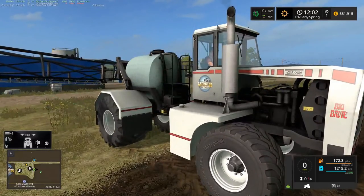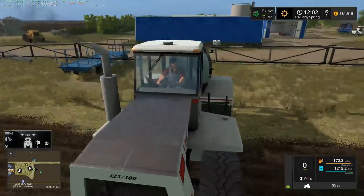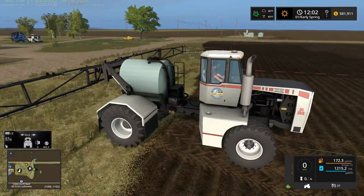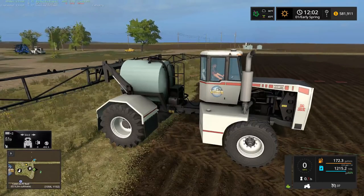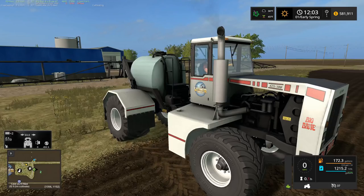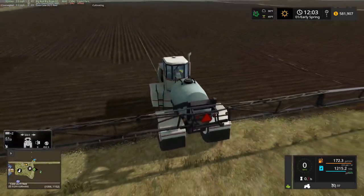For those of you not familiar with the Big Brute - it was originally a Case Titan sprayer which Welkers took, modified it and turned it into the Big Brute. They got an original Big Bud hood on it and the rest is pretty much just the Case Titan.